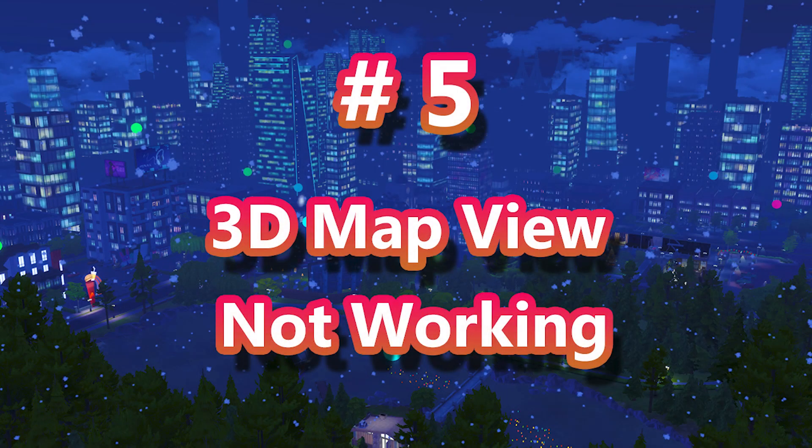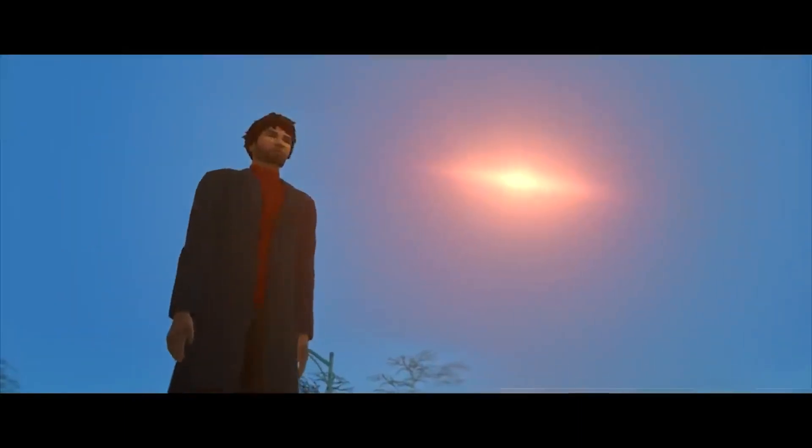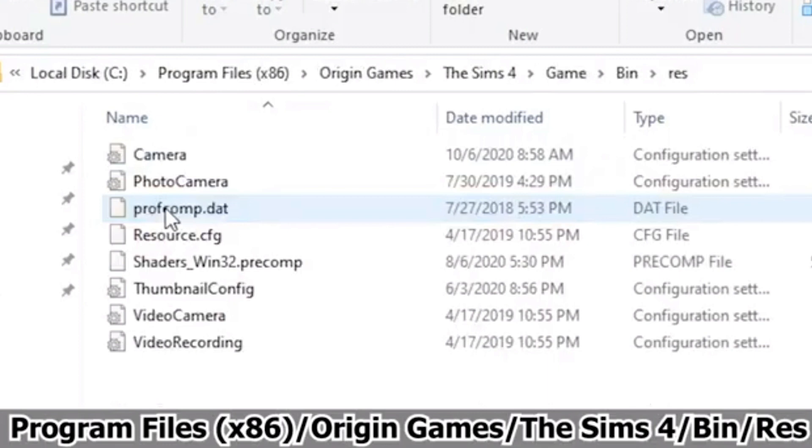Number five is if your 3D map view is not working. This is common for manual installs — now that we have an installer, this shouldn't be a problem. But for those of you who are manually installing, you need to make sure that you put that camera.ini file in the proper res folder. You also have to follow the installation instructions very carefully and make sure that if you have any other camera mods, you uninstall them.